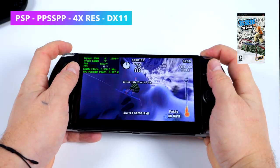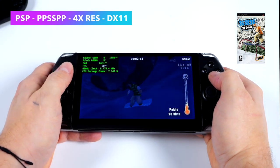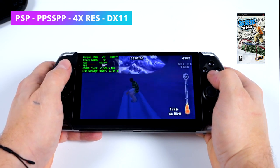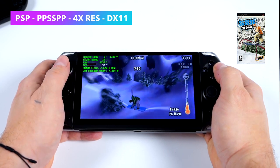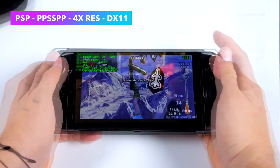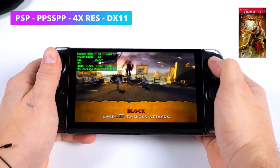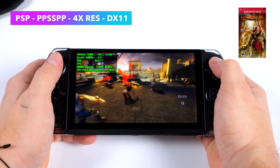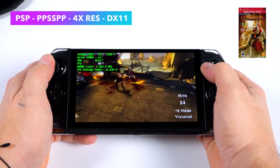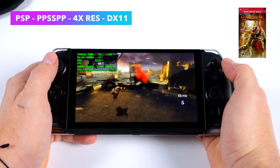First up we've got PSP emulation using PPSSPP. I'm at 4x resolution, but with a lot of the easier-to-run games we can go up to 10x, so if you connect this to a 4K display you could emulate PSP games at 4K. On screen I've got Afterburner running and you can see we're pulling 7 to 8 watts at 4x. With a harder-to-emulate game like Chains of Olympus at 4x using the DirectX 11 back end it jumps up to close to 13 watts. Dropping the resolution to 2x we get around 8 watts for better battery life, but I wanted to upscale more here — the game plays absolutely amazingly, so you're not going to have any issues with PSP emulation on this device.